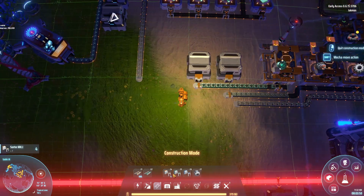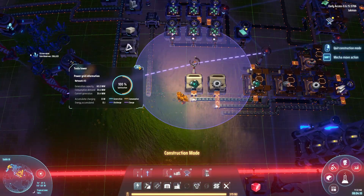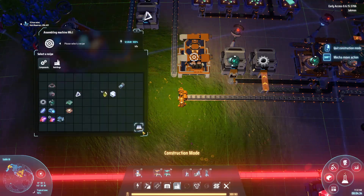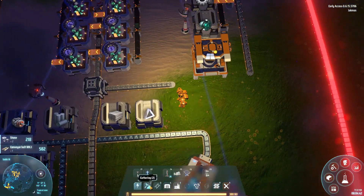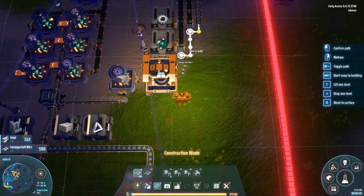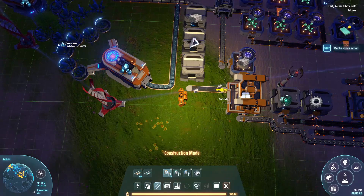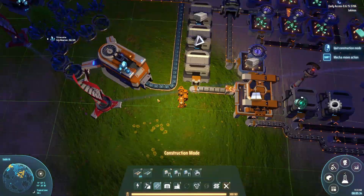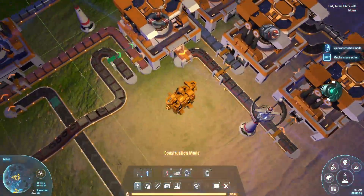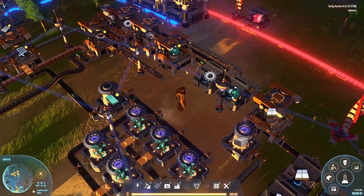I also realized we needed foundations — a lot of foundations — because I was building all around a few lakes, or I say lakes, more like puddles. You can't build on sections where there's water. Foundations turn out to be very expensive to make, so I started a small setup making them, and I've done a whole other video — which I'll link in the corner now — showing me building a dedicated foundation facility that produces a lot of foundations.